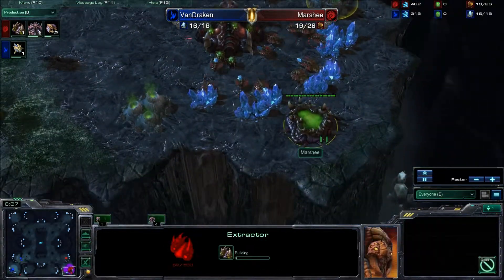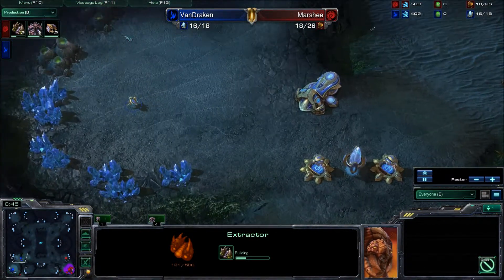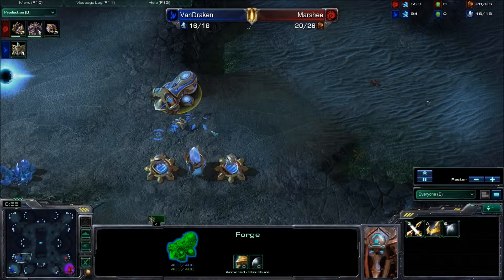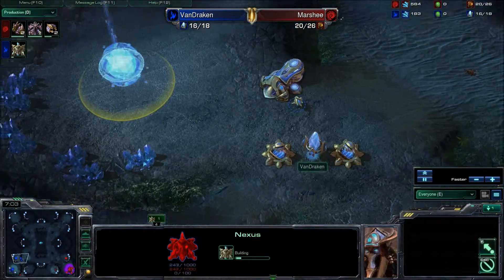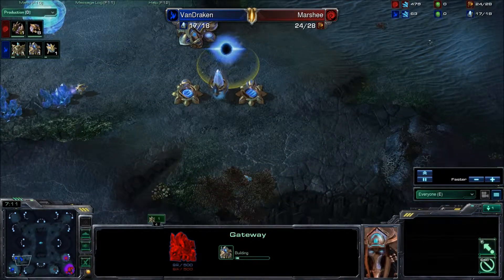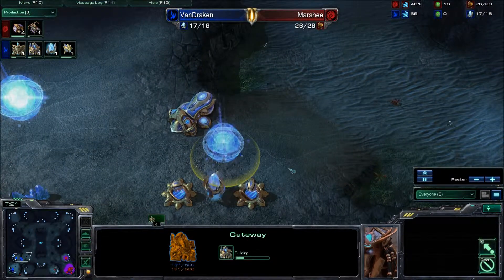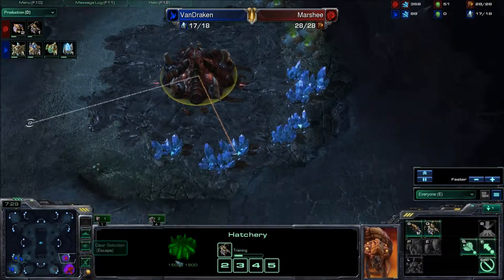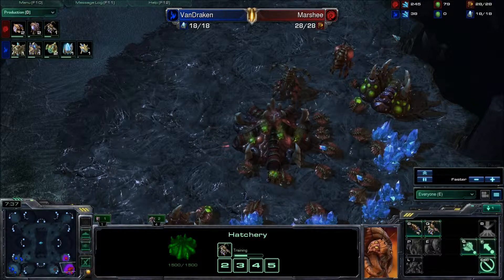Queen finally out, grabbing the gas. It looks like Marshy is comfortable in the lead that he currently has and he's going to sit back. Van Draken being reckless like he needs to be — getting that nexus out immediately before securing the other expansion, great play there. Even if the zerglings do come back, the probes can be pulled and saturate the nexus down here, which is significantly closer to the photon cannons and a lot more defended. A gateway is going to be working on that wall off. The harvester count is 21 to 17, expected because the base is already up.